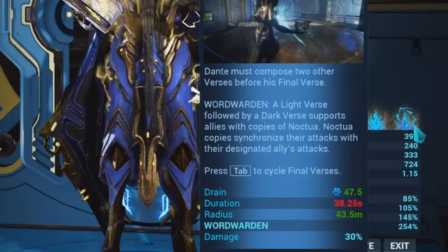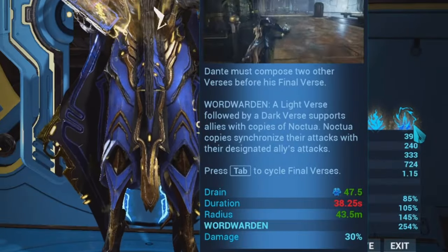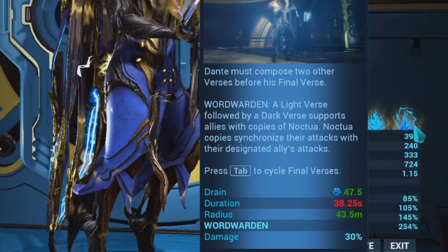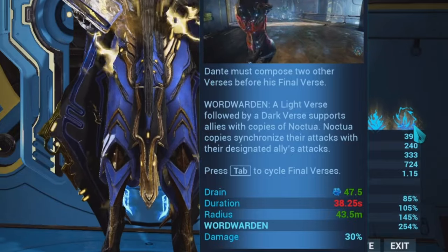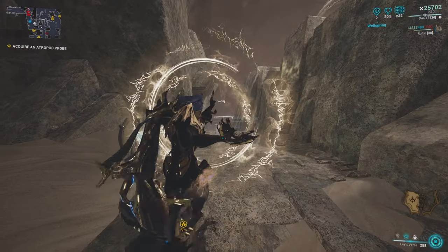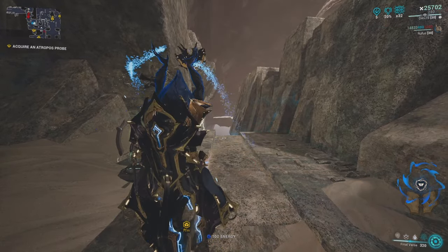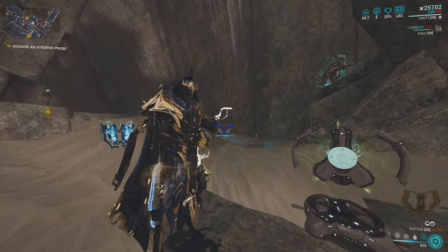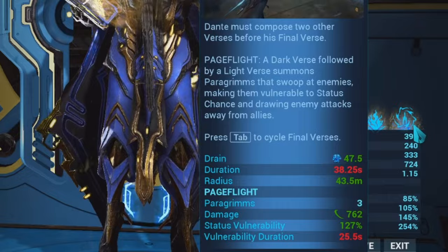Next up we've got Word Warden, which is created by having the left page be light and the right page be dark. This ability summons a spectral version of the Noctua that floats beside Dante, and whenever Dante attacks with his weapons the spectral Noctua will also attack, doing 30% of the original Noctua's damage. You straight up get a summon that attacks alongside you, which is really unique. Dante literally summons a spectral version of his exalted weapon — that's pretty badass.